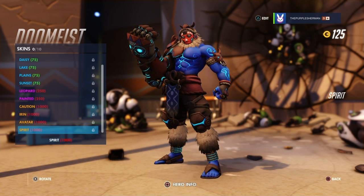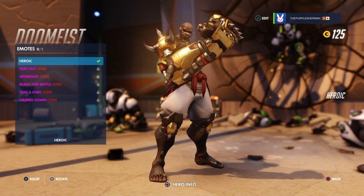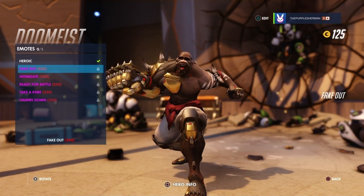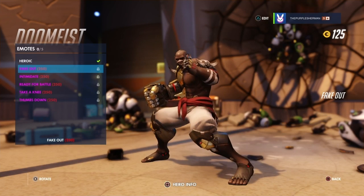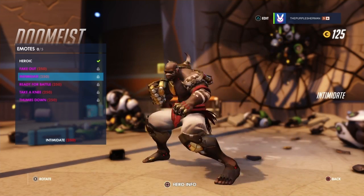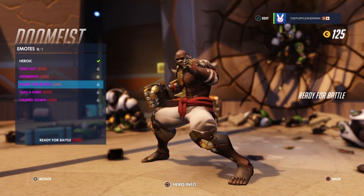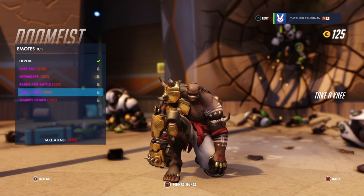Those are the skins for Doomfist. The only one that really stands out to me is Spirit, but even still — meh. Moving on to emotes: we've got the heroic emote, then we have Fake Out — very nice. Next we have Intimidate — very nice. Ready for Battle, Take a Knee, and Thumbs Down.